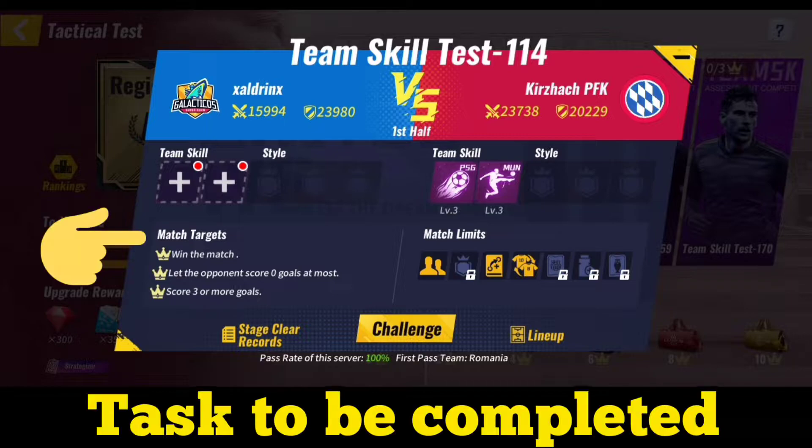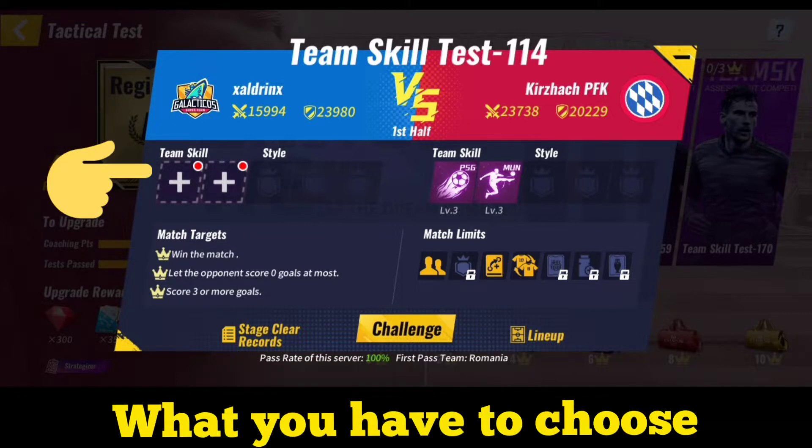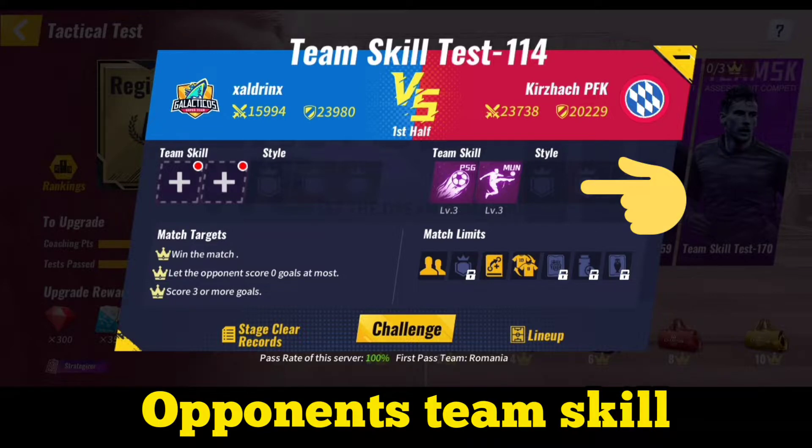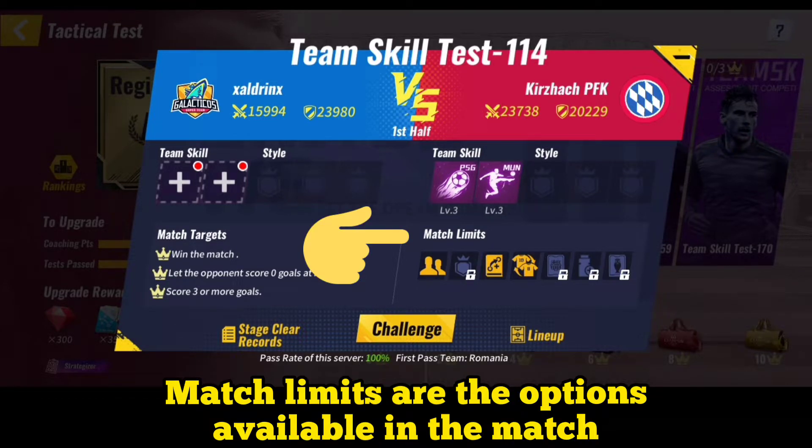Once you open the test you will see the tasks which are required to be completed. You can also see what you have to choose — in this one you have to choose the team skill. In others you may have to choose the style or even both. You can also have a look at the opponent's team. Match limits show what options you get in the match, like making substitutions, choosing tactics, using energy drinks, etc.